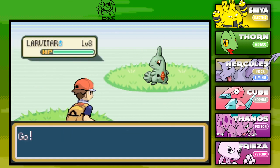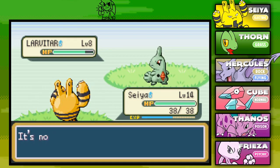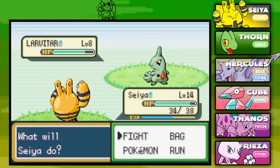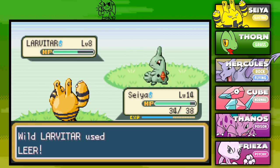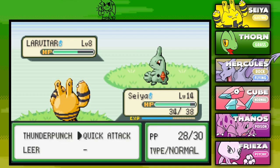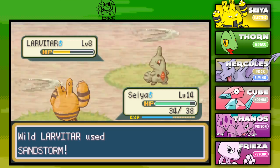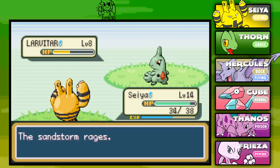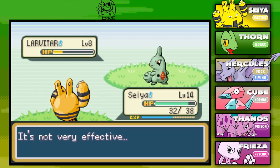That is a Larvitar level 8. That will be a great addition to our team. I do have Seiya up in front, so let's go for the quick attack and see what we can do. Also, a big thank you for all the support. Hope you're having a great Monday and enjoyed the first 5 parts of this randomizer Nuzlocke. Today we continue our adventure — we're gonna add some new Pokemon and take on our second gym. The Larvitar is looking like it's almost down, and the Sandstorm has come out.